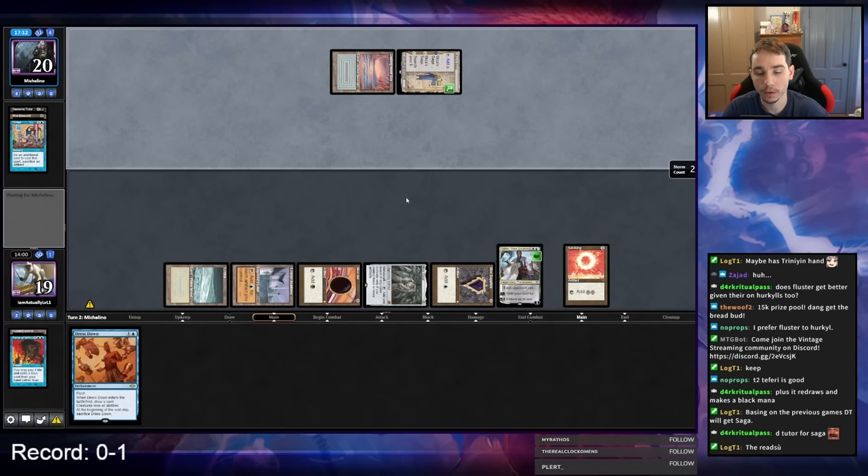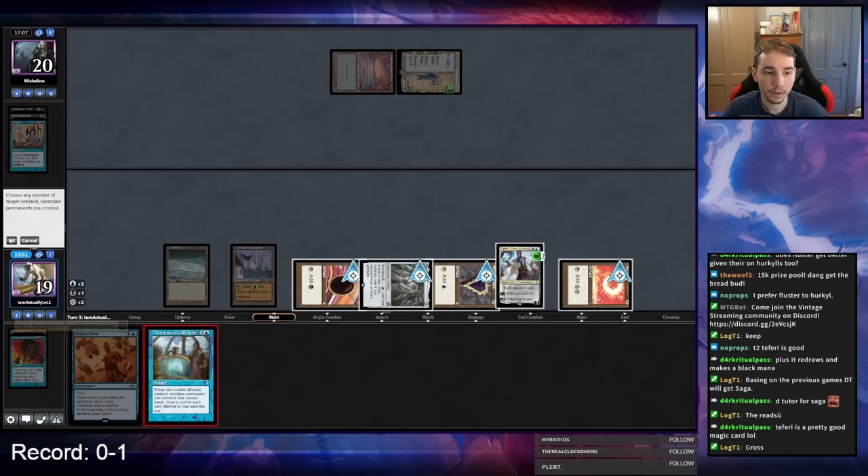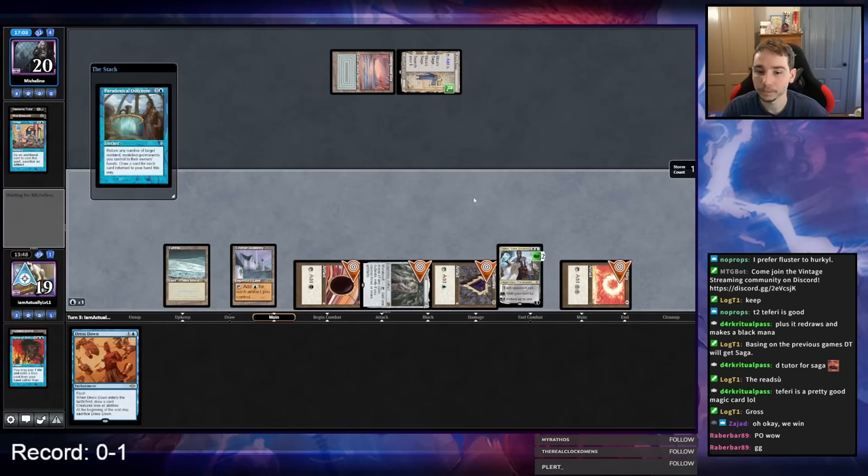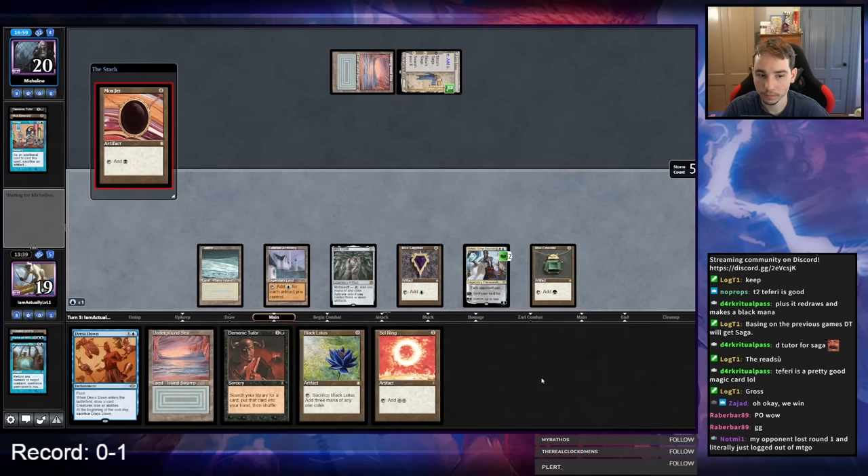My opponent is pretty far behind but I technically have nothing in my hand. They played well. That's game — this worked out quite well. My opponent was thinking about DT for Snap; I think DT for Snap is worse than DT for Tinker, but maybe not.